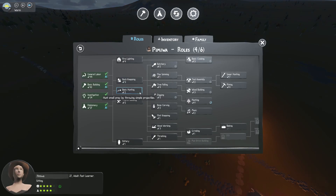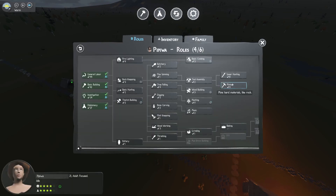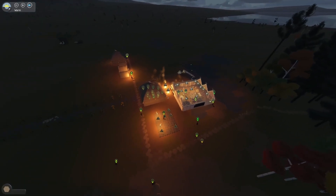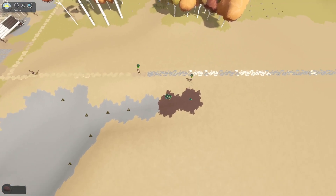Let's do spear hunting — we don't really do any basic hunting if we're being completely honest. Pipi-wah, you can go ahead and do this too. We got nine spear hunters — that'll probably settle us for a while. Well, we found some red rock, let's see what this does for us.